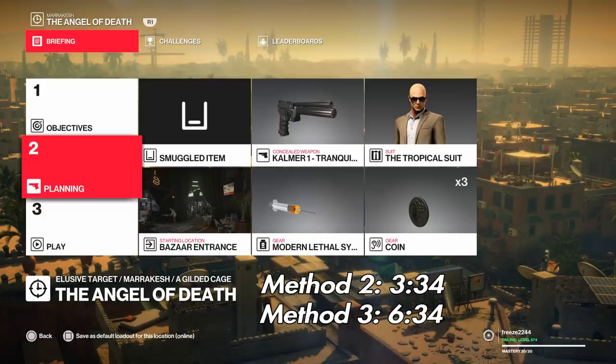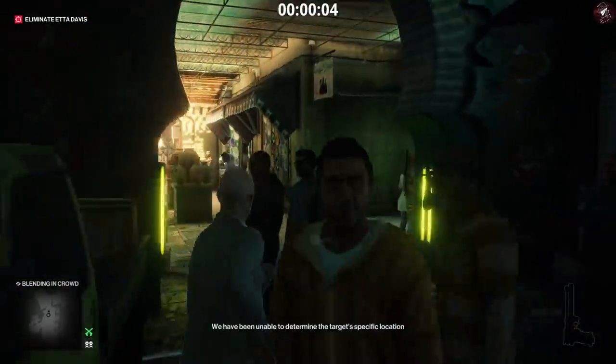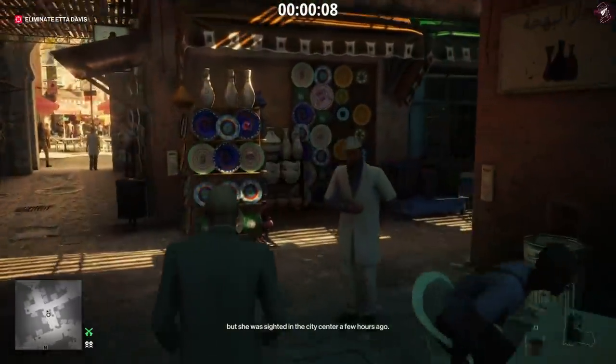The third technique is quite difficult to pull off, so I do recommend unlocking some items to get this done. But I will talk about that once I get there. For the first method, I'm going to bring along the lethal syringe and the Kalmer 1 tranquilizer. From the start, what we need to do is acquire a waiter's disguise.